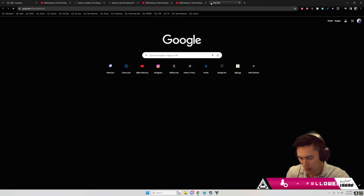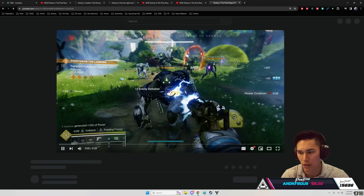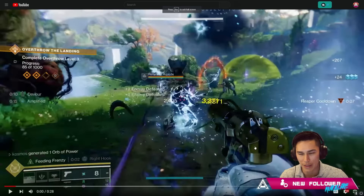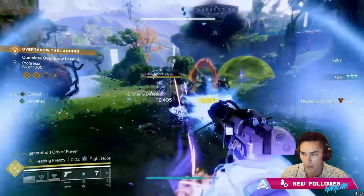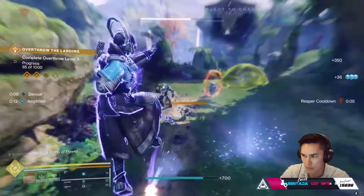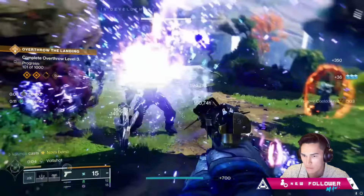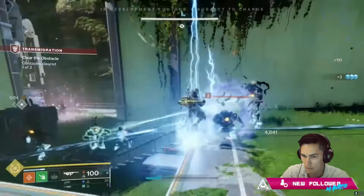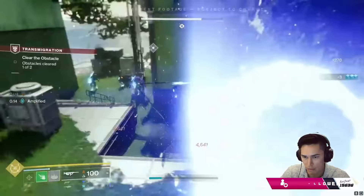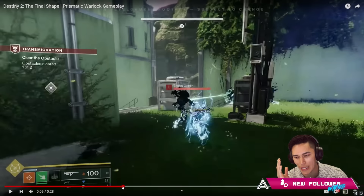Now, Warlocks. When we playtest, I'm probably gonna be running Warlock with the lightning surge build where you have Arcane Needle for three melee charges, and then you combine that with Lightning Surge. You can throw Bleak Watcher on top of that. This whole sequence is so wild — he's got the Strand melee, so he's got the ability to hold three melees.